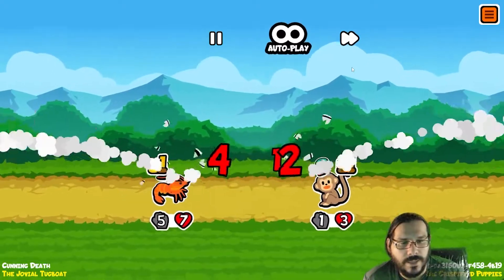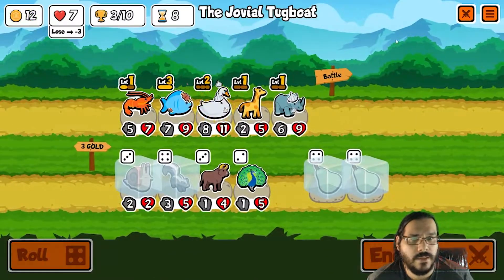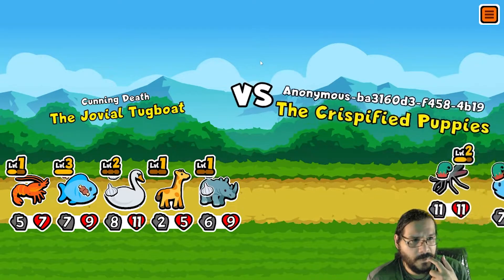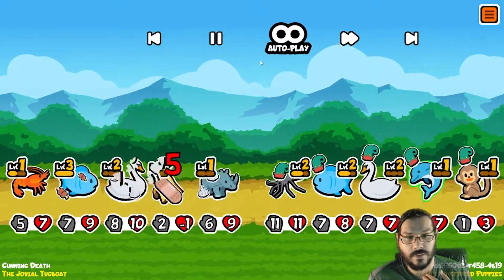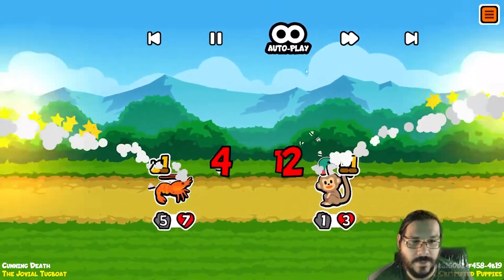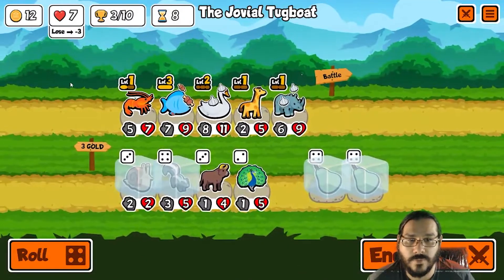We got instant gibbed but we still won. What hit me there? Something took me out pretty bad. I still won — was it a dolphin? Hi-lo — dolphin and mosquito. He has an early monkey; that looks like it's going to be a good run for him. Well, we didn't lose.